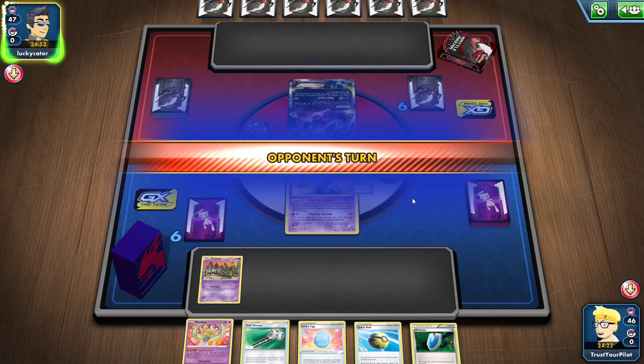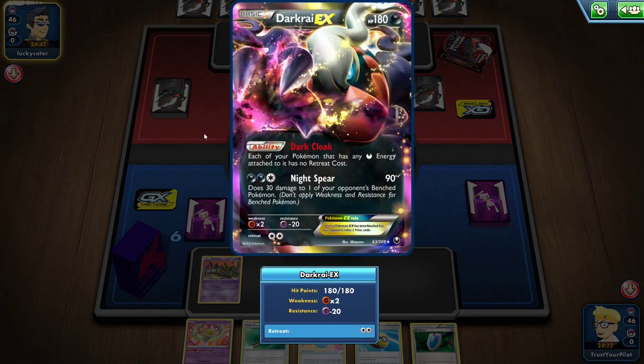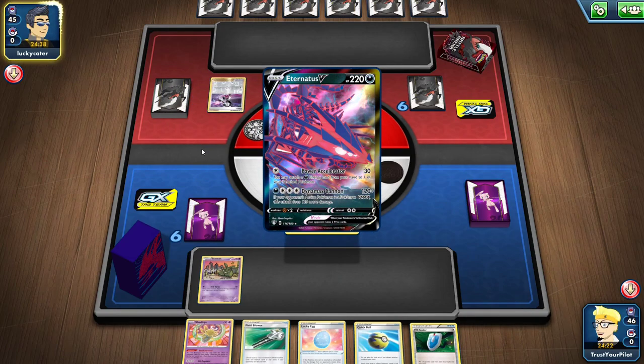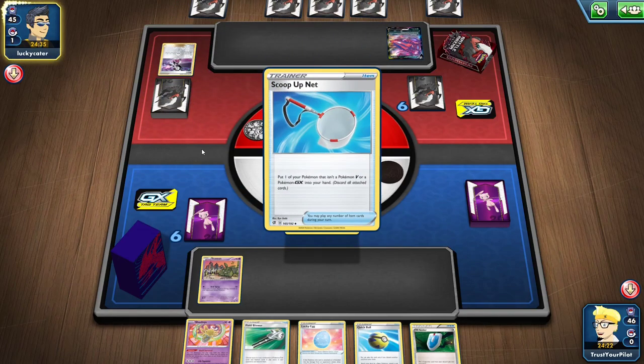They're not going to do a whole bunch of things. They're pretty much stuck here because Dark Cloak isn't activated. They got Piers so they're going to be pretty slow. I think this could be an easy win as long as I can set up. Oh, it's Eternatus — this crazy person is playing Eternatus in Expanded. That is nuts.